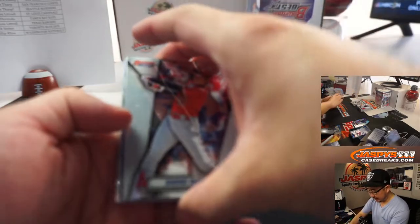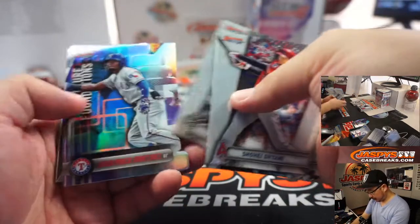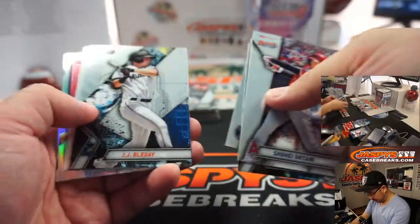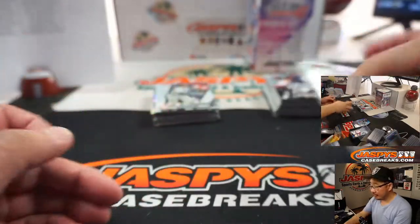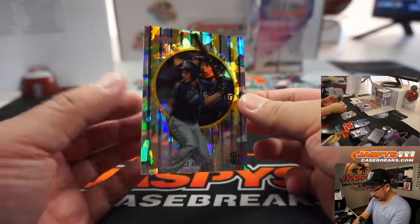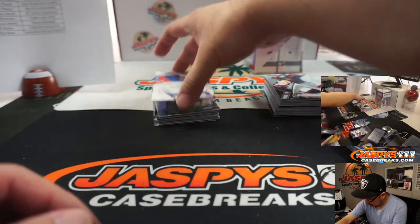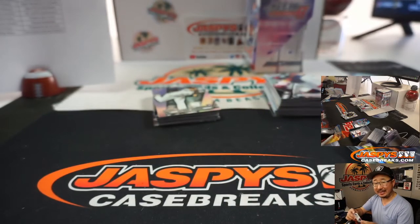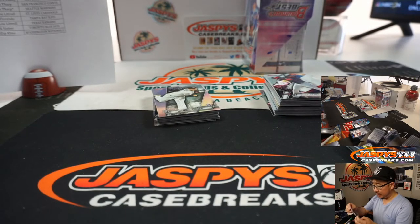I haven't had coffee today yet, folks. I'm going to get my brain going. I think we already saved one of those Jimenez's. All cards ship - everything you see here will go to you. We've got C.J. Abrams, prospect for the Padres. And there's Matt Wallner for the Twins - Nick Stober with Minnesota.